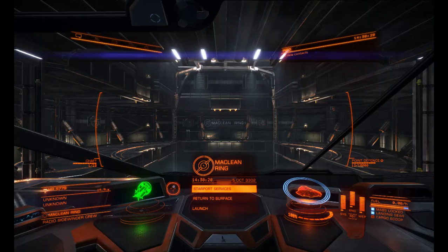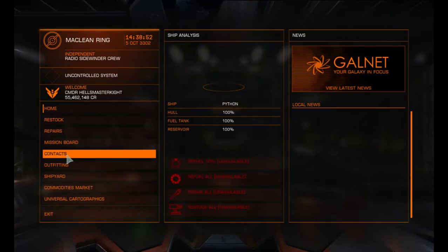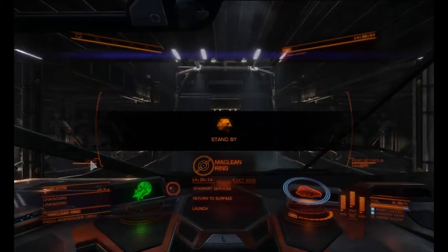Hi everybody and welcome to a quick episode of Elite Dangerous Horizons. We're going to do a quick catch up on how we've got our Python set up. By no means is this the best set up for your type of gameplay — we've just got this for mission running and for trading. Let's have a look at the Starport services and go to the outfitting screen.